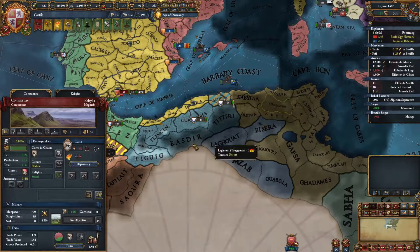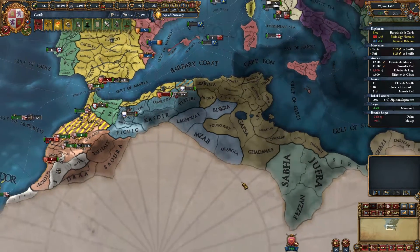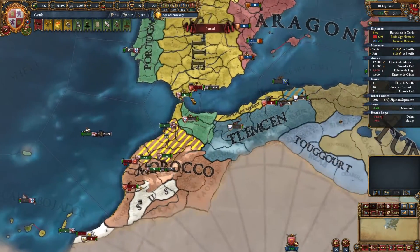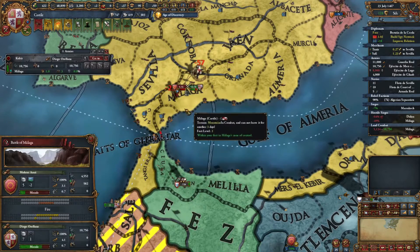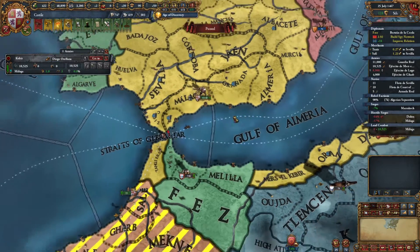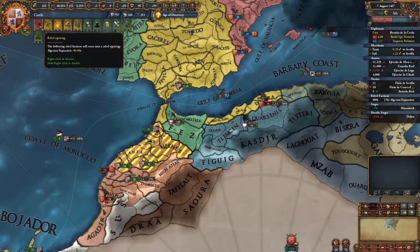It looks like Tunis has attacked — who is the war against? It's against Telemcen. So Tunis is going to try to take as much of this as they can and might take a huge chunk. We might need to beat up on Tunis to slow them down a little bit. These guys are looting and pillaging us — let's go beat them up. This is a mountain, and we're the defenders. We rolled a seven, they rolled a four. They have a better general but got a minus two for the mountains, so it was complete destruction. We lost 1,500 men — they lost all 7,000.